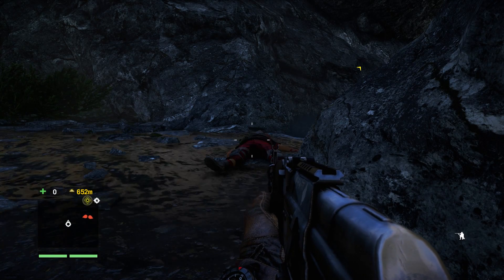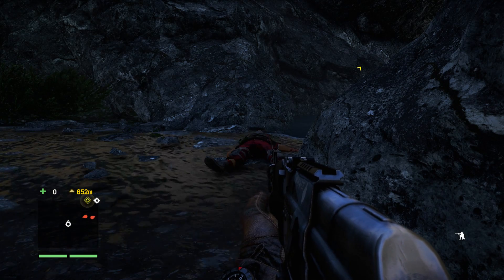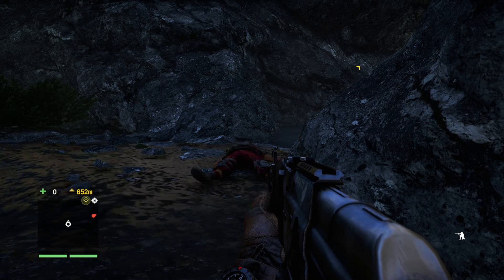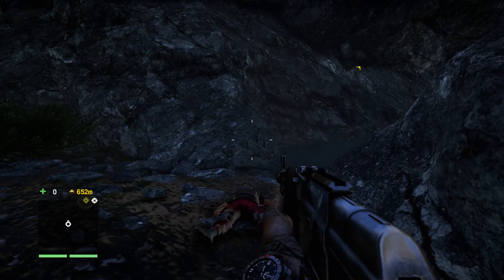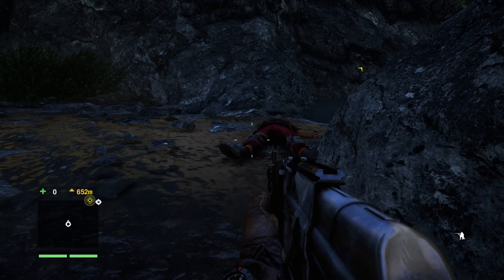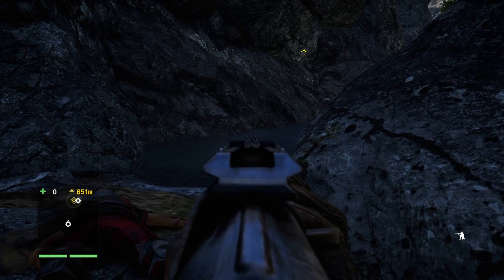Hi guys, welcome back to part 3 in Far Cry 4. We have to get to the tower up there, and we have a gun off of this guy because we killed him, so let's see if we can do a little bit of damage here.